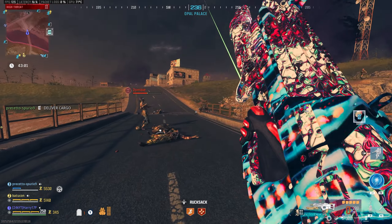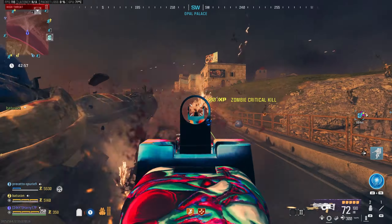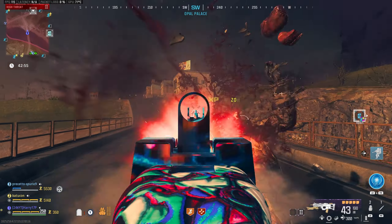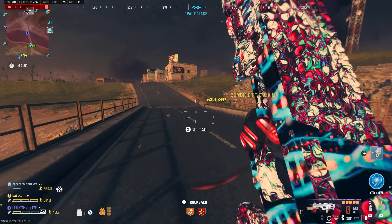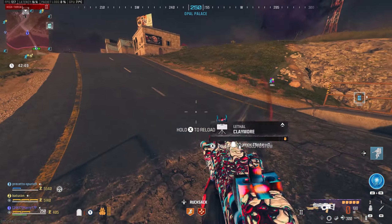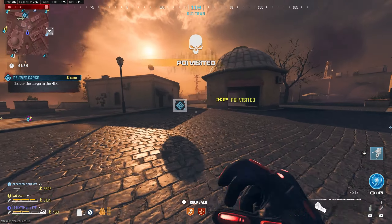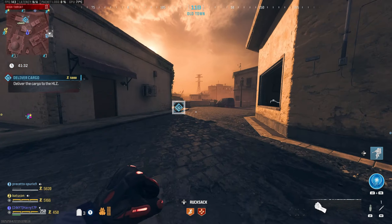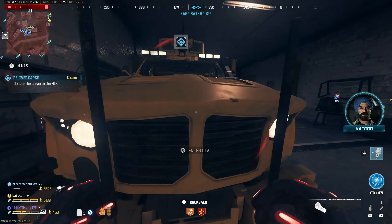Welcome back to another video. Today we're taking a look at the BP50 in Modern Warfare 3 Zombies. In my opinion, this is the best assault rifle you can use right now. The class is built to be super powerful with really good damage, decent mobility, and it's paired up with the broken flamethrower attachment — if you can get it on your gun, why would you not use it?